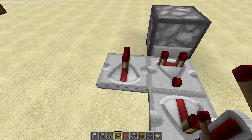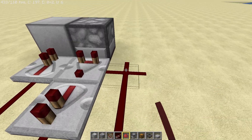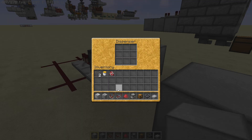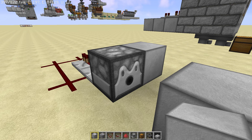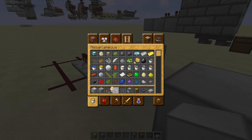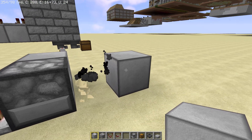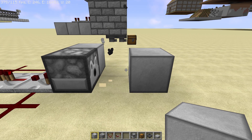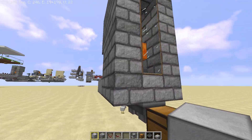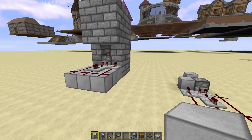So you actually need a block just here to activate it, and then the redstone like that. And if you have something over here and you put the eggs — let's see if I can get the eggs here — a stack of eggs. They will hit that block and be crushed. So yeah, it's a nice activating system. That's how it works — somewhat of a compact chicken cooker.